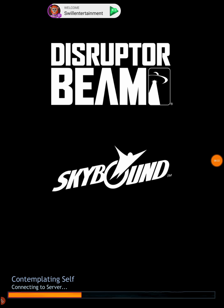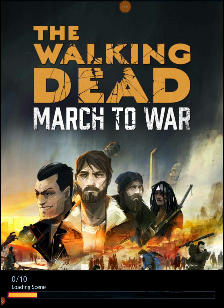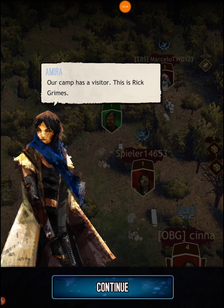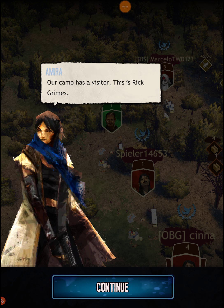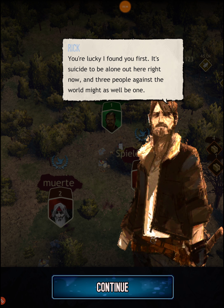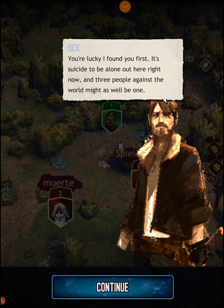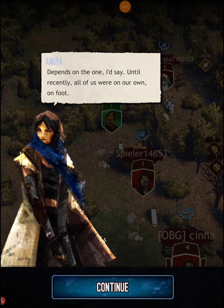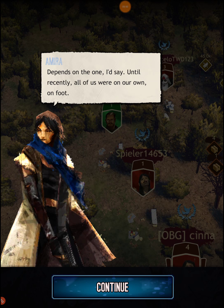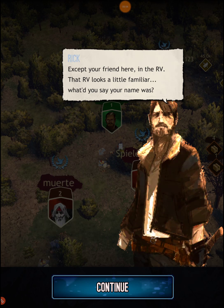Our camp has a visitor — this is Rick Grimes. The in-game dialogue starts: 'You're lucky I found you first. It's suicide to be out here alone right now. The three people against the world might as well be one — depends on the one, I'd say. Until recently all of us were on our own, on foot.' There's a lot of reading here so I'm just gonna skip most of it.